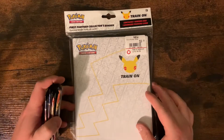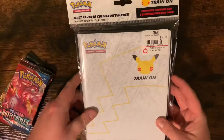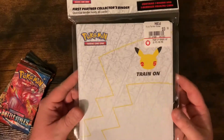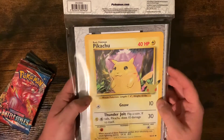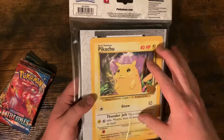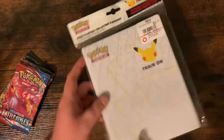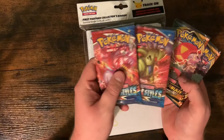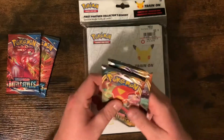Hey everyone, welcome back to the channel. This will be my second opening. Today we're going to be opening up this oversized card binder. It comes with a special Pikachu on the back, and then we'll be able to put oversized cards that we get out of collection boxes in the future into it. Also, I got two Battle Styles packs and two Darkness Ablaze. Hopefully we can get a Charizard out of this.